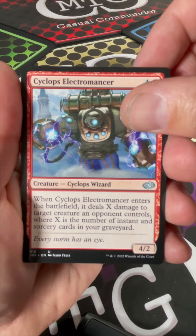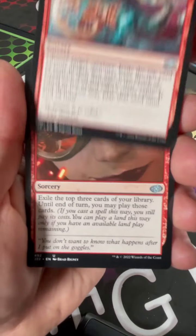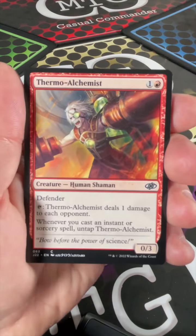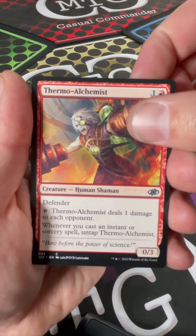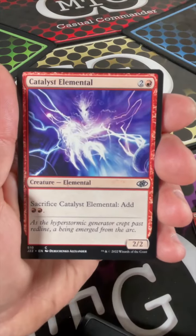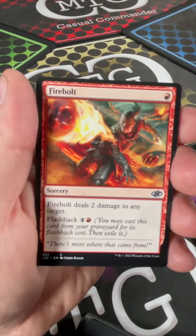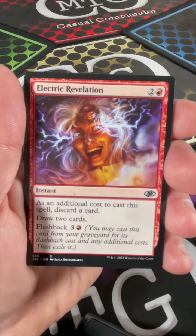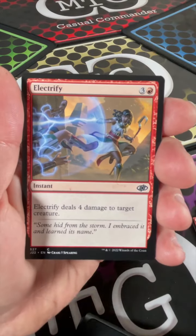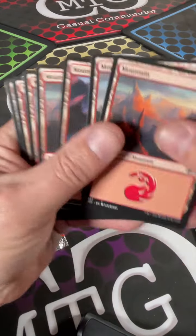Cyclops Electromancer, Spark of Creativity, Act on Impulse, Thermo Alchemist, Spark Apprentice, Catalyst Elemental, Goblin Researcher, Firebolt, Electric Revelation, Electrify, Thriving Bluff, and then a bunch of Mountains.